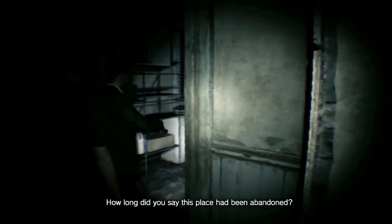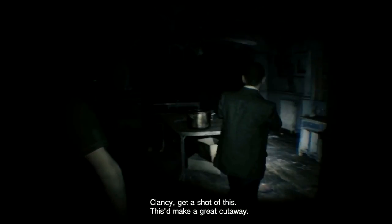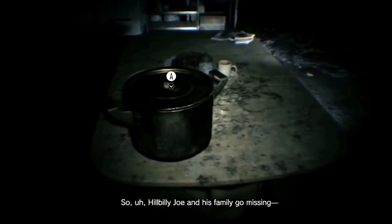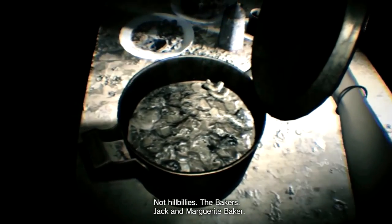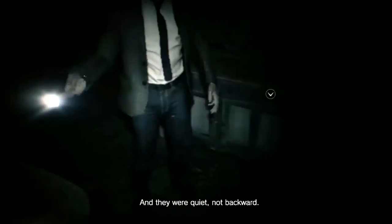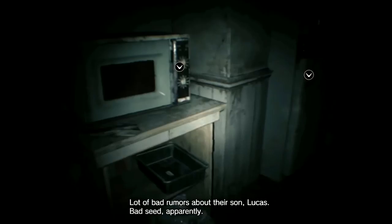As tough as it is to let go of such beloved characters, Resident Evil 7 went smart and they went small. The characters in this game aren't larger than life — they're the people next door. This really adds to the potential fear, because it shows that evil can be anywhere, and it gives the platform a place to grow these characters from.